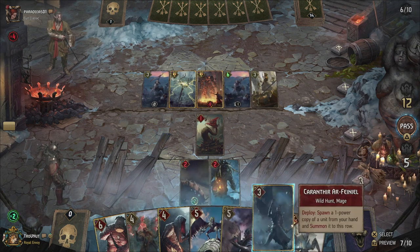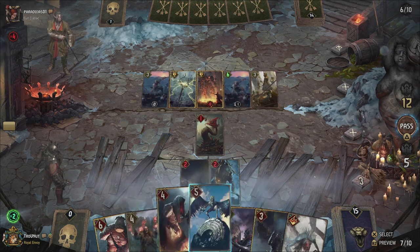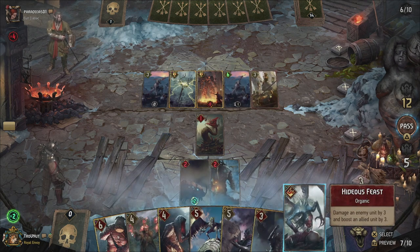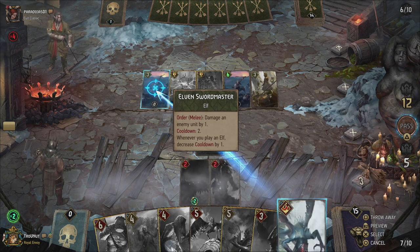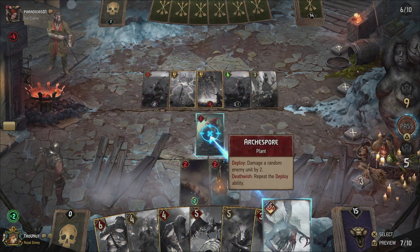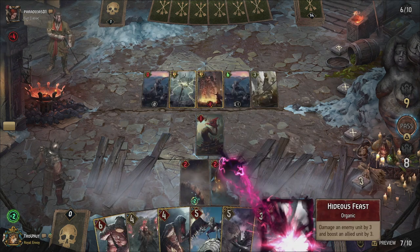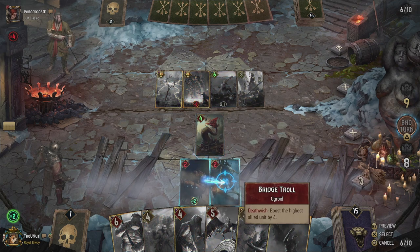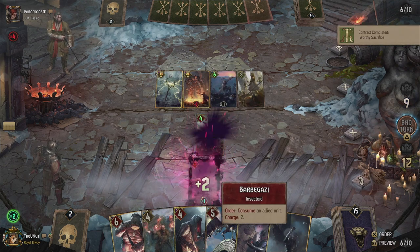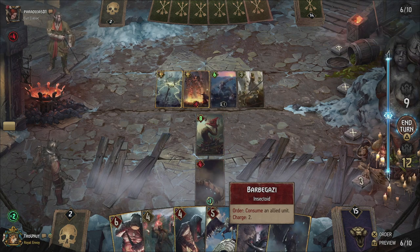We have two consumes that we can do — nothing to scoff at. Then we can use Hideous Feast to damage the Elven Swordsmaster and boost the Arcospore further. Then we're just going to consume the Bridge Troll like this, and that should be enough for now.